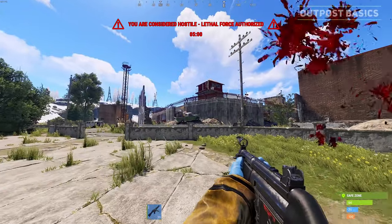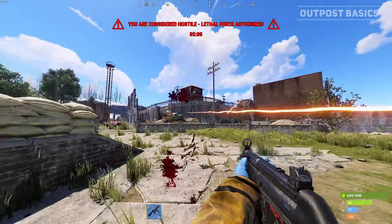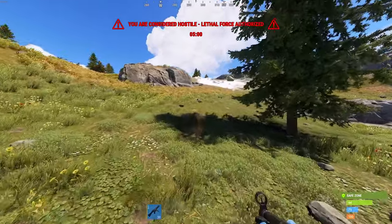The time will reset if you go back into the outpost before the time is up. The red crosshair will also appear if you have recently shot players even outside the safe zone, so make sure to wait before going in.